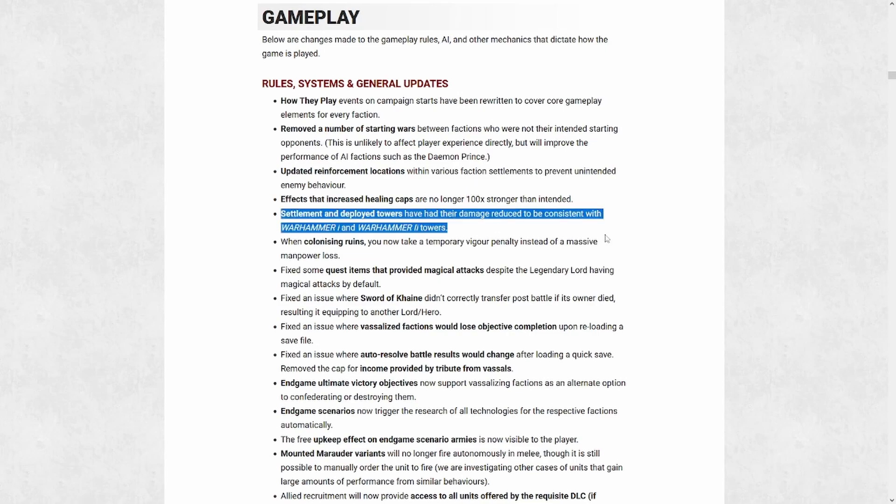To start, we're going to talk about this change: settlement and deployed towers have had their damage reduced to be consistent with Warhammer 1 and 2. This should be pretty nice and will function well as part of the overall changes they're making to settlement, siege, and field battle balance. Settlement battles where you have to attack won't be quite as punishing, though your own will be a little tougher to defend as a result. They definitely need to rebalance the auto-resolve value for these fights though, and that is something they mentioned in the looking-forward section.